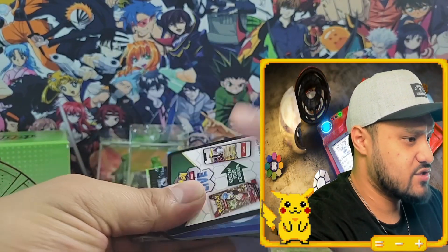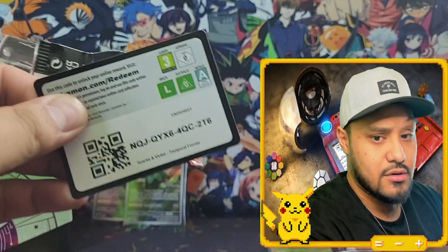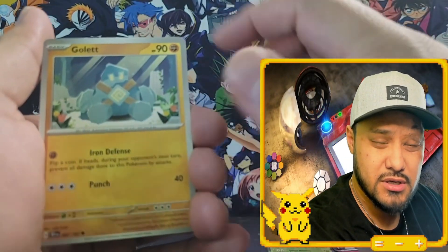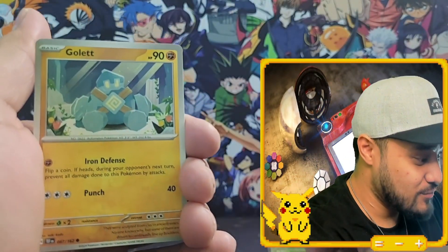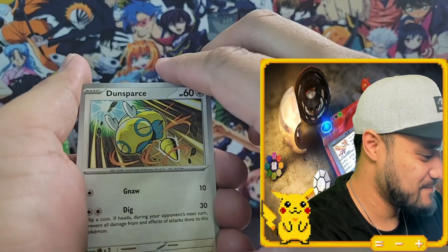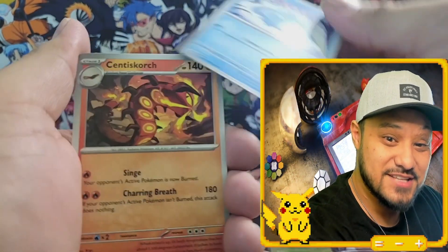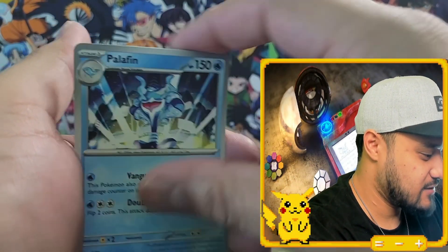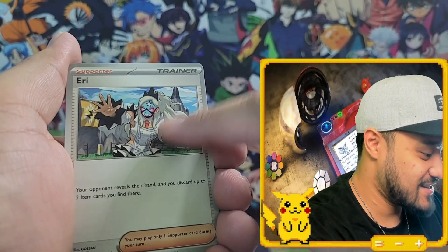A bunch of the Illustration Rares were good. They had so many chubby, cute Pokémon in this set — I love it. Dunsparce, Snom — we got Snom Illustration Rare last Elite Trainer box. Palafin. Harry — I just got you, but the better version.